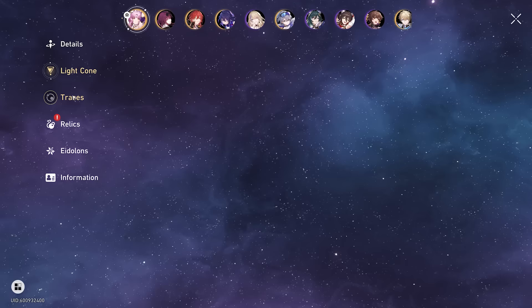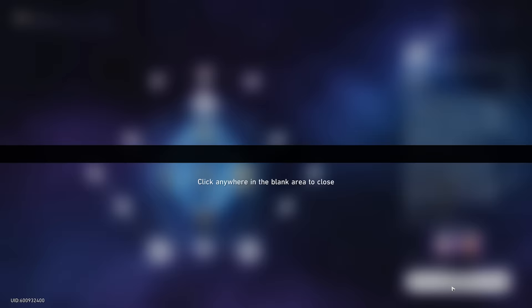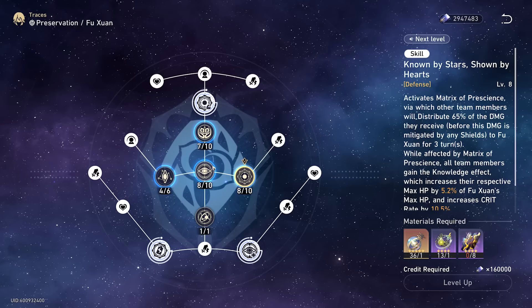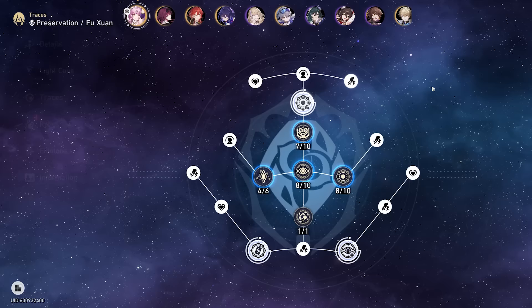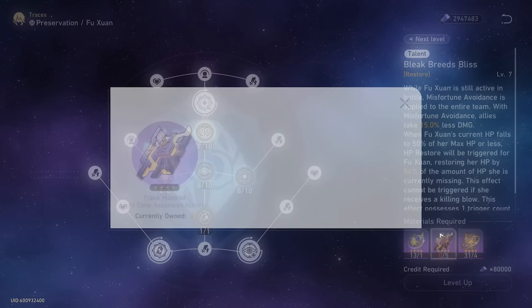Next up: traces. And oh my goodness, there are a lot to level up. We were able to get her talents to 8, 8, 7, 4, which is pretty decent. But I want to even it out to 8, 8, 8, so I'm going to get a couple more Safeguards of Amber. Give me a second here.